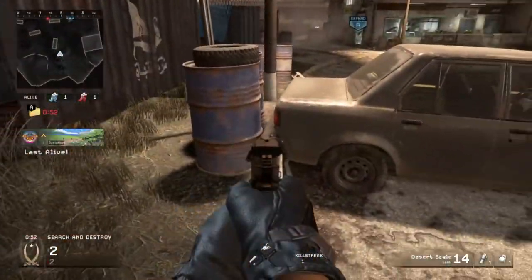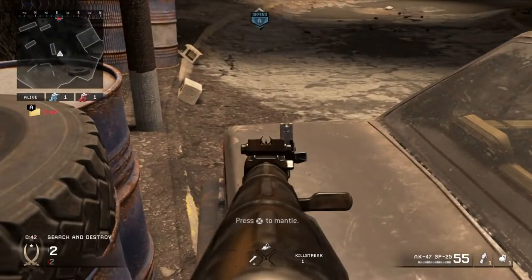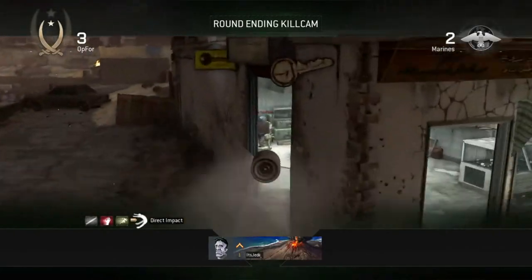For the first one, you're going to play where I showed you and then get against this car. When you know it's safe, aim in on the dot that's on the car, and then when you know the enemy's defusing, shoot your tube for a pretty cool kill cam.